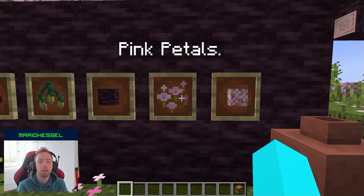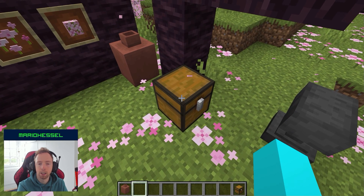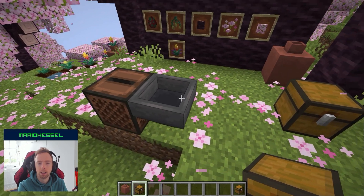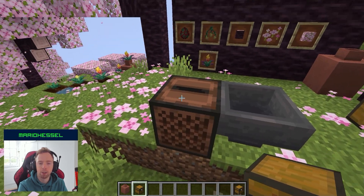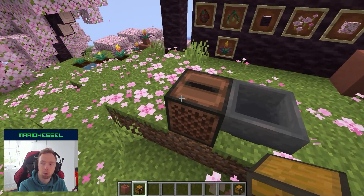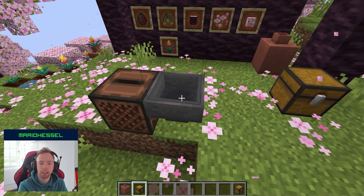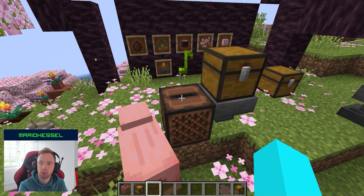We have the cherry log, the pink petals and the cherry leaves. When I copy this chest full of music discs and place them up in the hopper, it will go into the hopper and into the jukebox. But when the jukebox is playing, you will now have a new music indicator showing that the music is playing, like you see in the music notes.